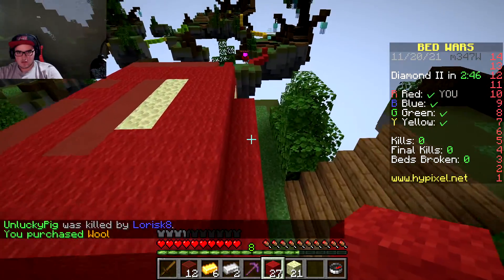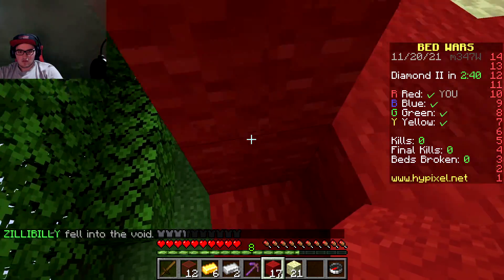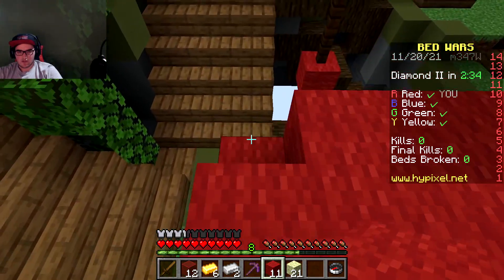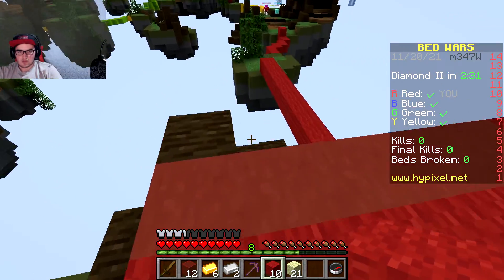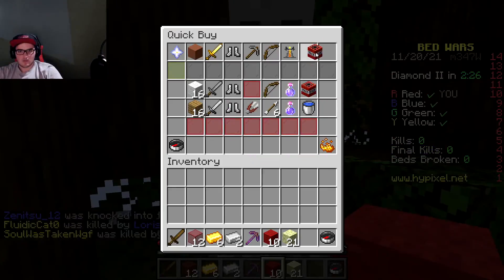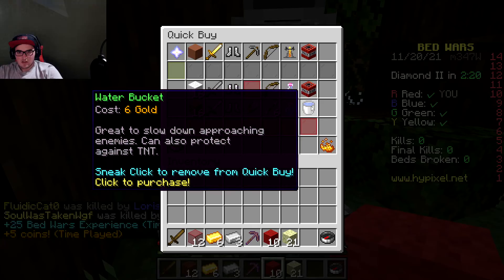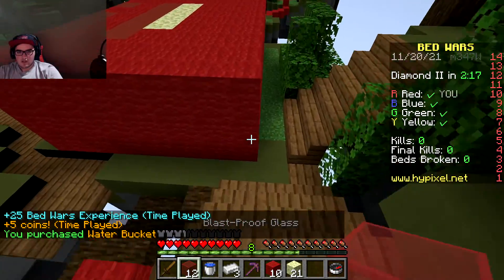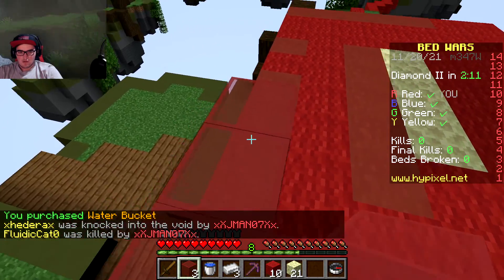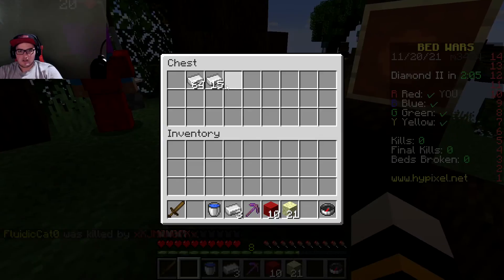I think we just need one more thing of wool. Let's break this and go across like that. Our bed is absolutely huge. What is a water bucket — is it four? Six, it's six for a water bucket. Let's get a water bucket and then get a glass border around like this.